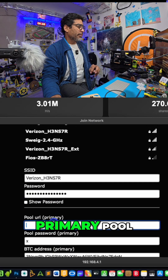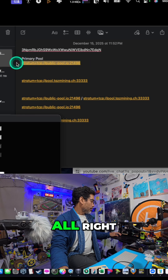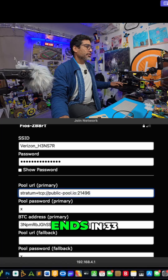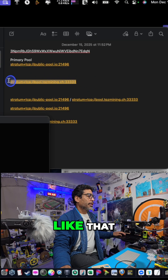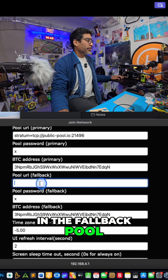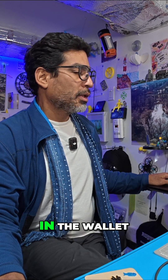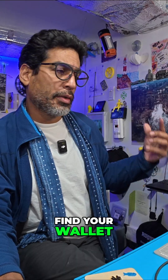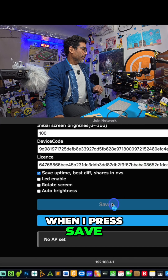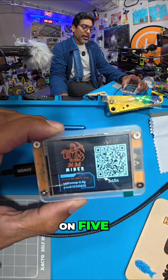Now scroll down to your primary pool — the primary pool is right here, and there'll be a link in the description. The secondary pool ends in 33 — copy that one and put it in the fallback pool, that's the secondary pool. No password is needed. For your wallet, there's another video for that.